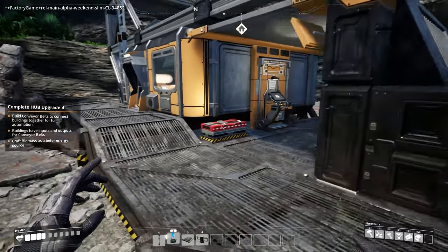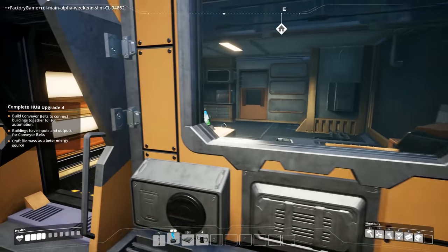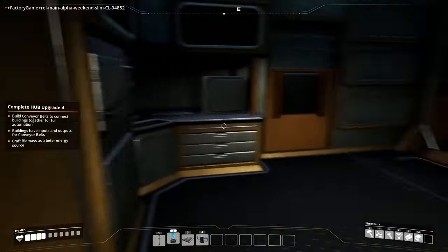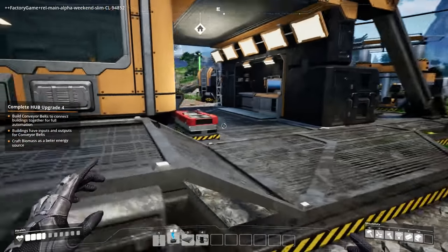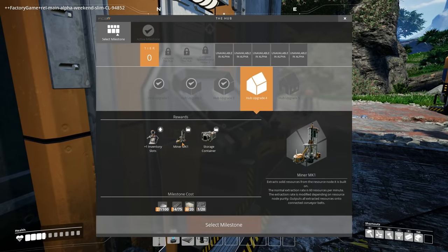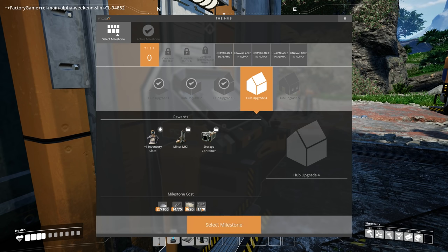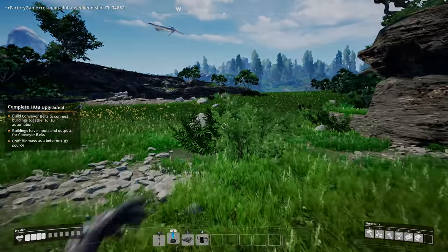Okay, so we need to make some energy with the biomass. I don't know exactly what that does — maybe it lasts longer than leaves. It's a better energy source. I can't believe we have a room now dude, with lockers, a toilet — oh my goodness! All right, what's the next upgrade dude? I need a miner and a storage container. We need a bunch of iron plates, concrete, and cable. This is it — I can do this in like the next five minutes, it's easy.